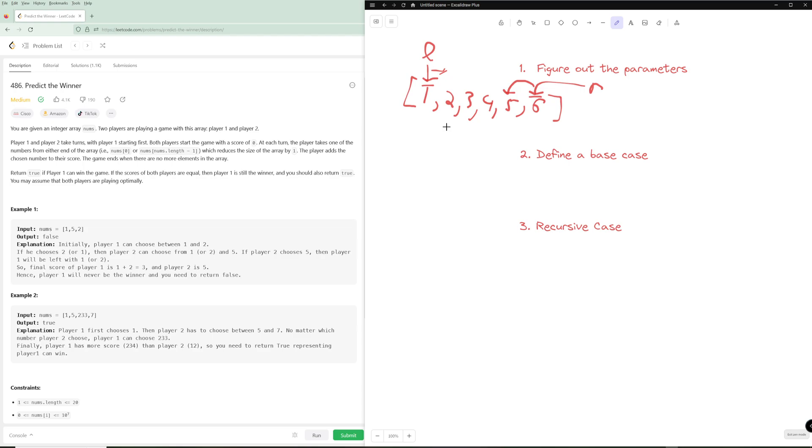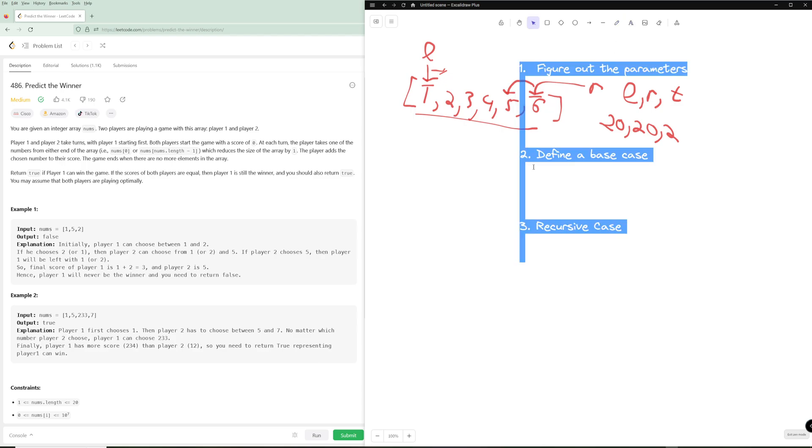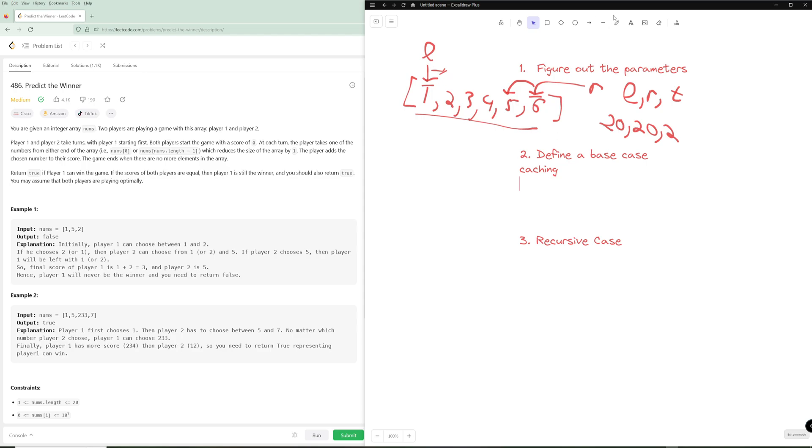We also need to know whose turn it is. Since this is a zero-sum game, we'll focus on maximizing player one's score. On player two's turn, the logic is that he'll try to minimize player one's score — because minimizing player one maximizes his own chances of winning. So our parameters are: left, right, and turn. Left and right can each be 20, turn is 2, giving us at most 800 states — essentially nothing.